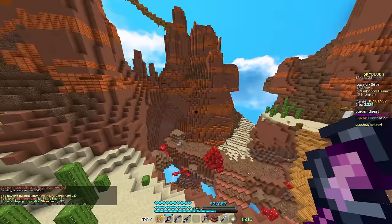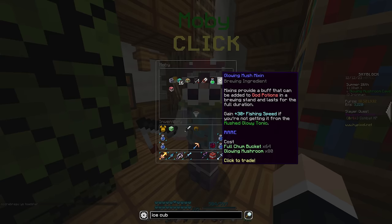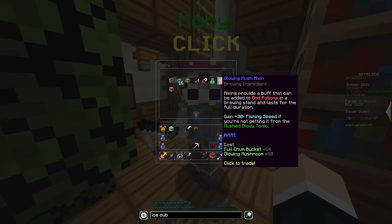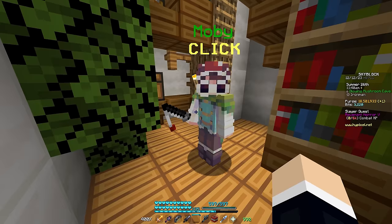In the Mushroom Desert's Glowy Mushroom area, they added the Glowing Mush Mix-It — a mix-in you can add to God Potions using a brewing stand. This buffs God Potions and gives you 30 fishing speed if you don't have a tonic applied. You no longer need to bring 10 tonic potions for a full fishing day; one mix-in lasts about three real-life days, even more with the Parrot Pet. It costs the equivalent of eight Glowy Tonic Potions, but buffs three God Potions per mix-in — very useful for Max Fishing Bestiary.